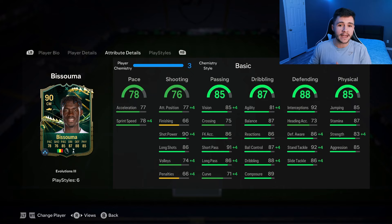Looking at his in-game stats in more detail, the card is very well-rounded. He has 78 pace with 77 acceleration and 78 sprint speed — not great, so you'll need a chemistry style to upgrade that. 76 shooting is an okay stat; he doesn't have the craziest finishing but has really good shot power and long shots. 85 passing is a very important stat — Basuma has 85 vision, 91 short pass, and 86 long passes, so passing in-game should be very accurate.